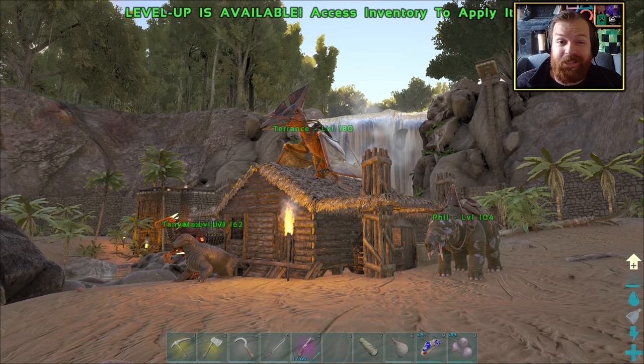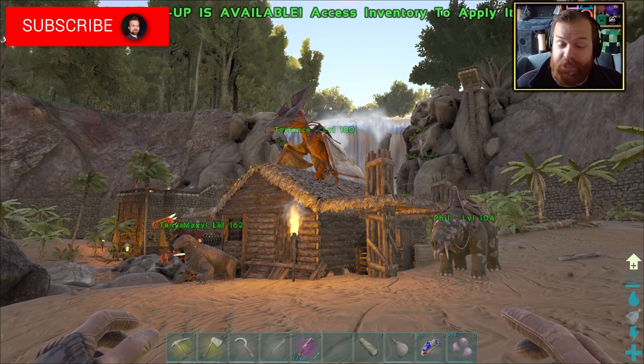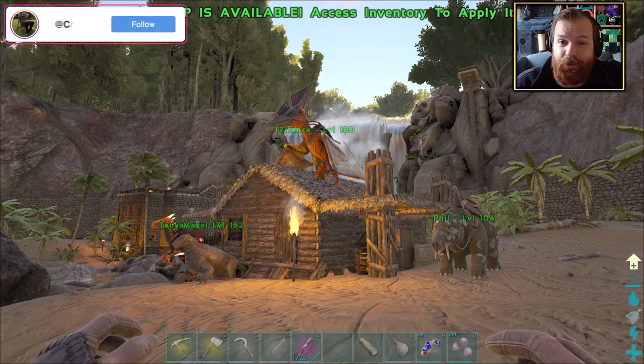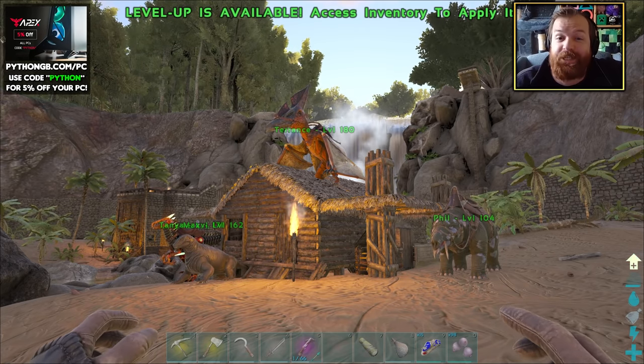Hey, how's it going everybody? Welcome back to another episode of ARK Survival Evolved coming at you from the island. Thank you so much for over 500 likes in the last episode — I very much appreciate it. If we can keep 500 likes as a goal for this series, that'd be beautiful. If you want to go one further, use code Python when ordering any Sneak Energy drinks or to get 5% off any of my Apex Gaming PCs.